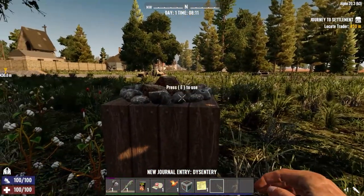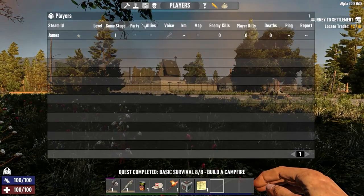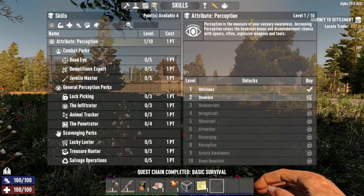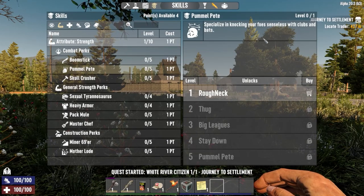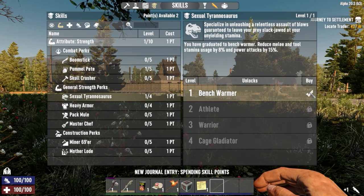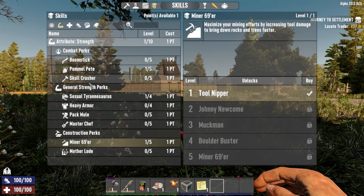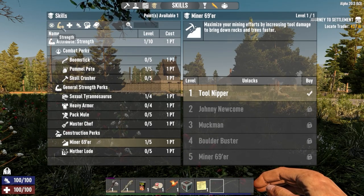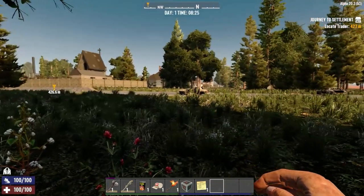We've placed a campfire and that's opened up the trader. It's best just to get their missions fired off as quick as you can and then assign your points. We're going to go into clubs this time, so we'll stick a point in Pummel Pete and Sexy Rexy as well — that gives us some more strength, more stamina. My last point I'm going to put into strength, just to help out with stamina.